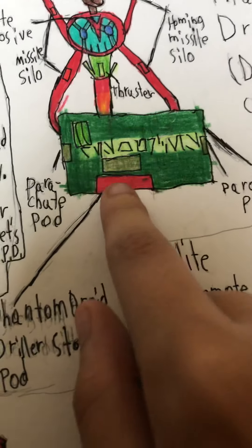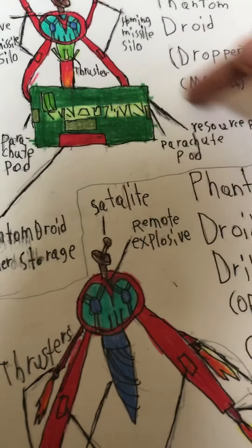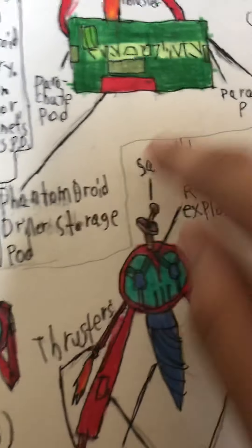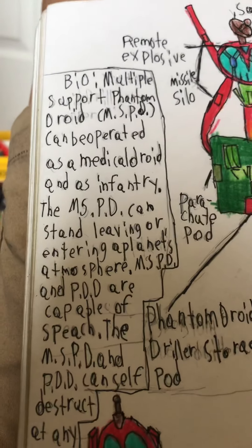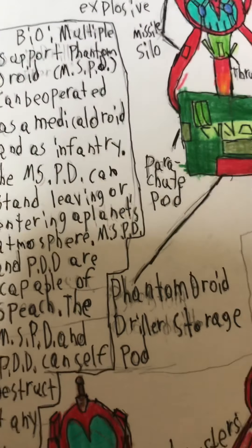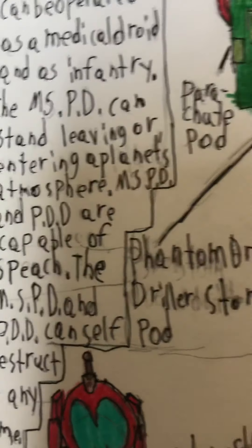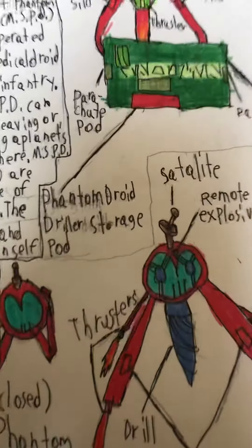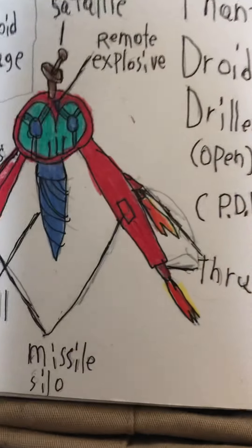We have the Parachute Pod right here, with parachutes on the side. And then this is the Resource Pod. This is where this guy is stored, in the bottom. The bio says: Multiple Support Phantom Droid, the MSPD, can be operated as a medical droid and as infantry. The MSPD can stand — leaving or entering the planet's atmosphere. The MSPD and PDD are capable of speech and can self-destruct at any time. The second one has a satellite remote explosive, thrusters, missile silos, and a drill.